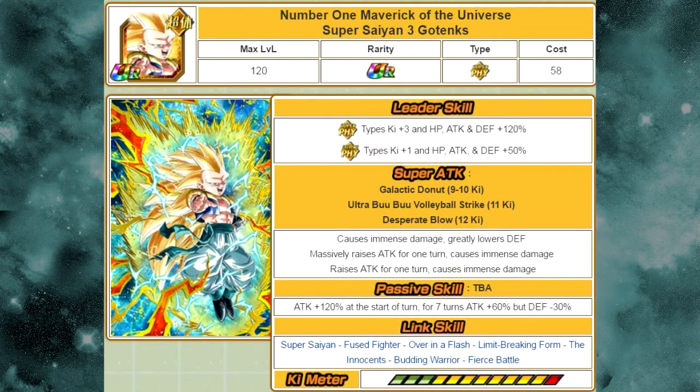He Dokken Awakens into Number 1 Maverick of the Universe Super Saiyan 3 Gotenks. His leader skill is Super Type Ki plus 3, HP, Attack, and Defense plus 120%; Extreme Type Ki plus 1, HP, Attack, and Defense plus 50% — which is really underrated and really good for an extreme type. Super attack information is the same as the SSR form. His passive skill gives Attack plus 120% at the start of turn, and for 7 turns Attack is plus 60% but Defense is minus 30% — so it's a 180% attack buff for 7 turns, then just a 120% attack buff. Link skills are Super Saiyan, Fused Fighter, Over in a Flash, Limit Breaking Form, The Innocence, Budding Warrior, and Fierce Battle.